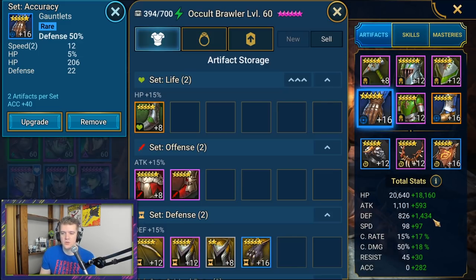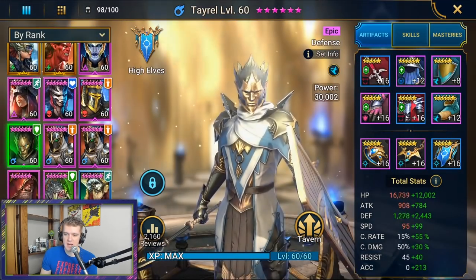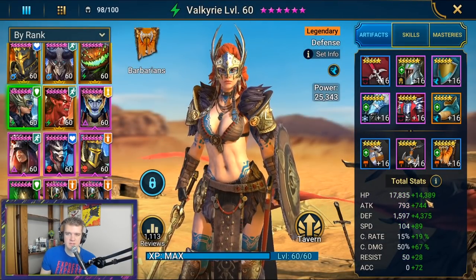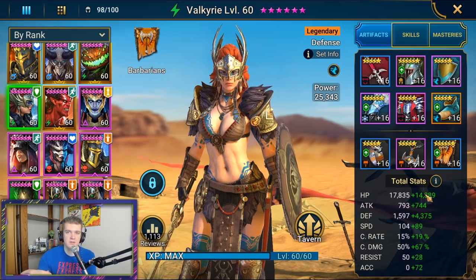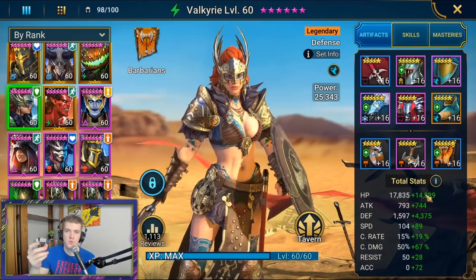When it comes to which type of survivability stat to choose, nine times out of ten you're going to want to increase defense percentage over health percentage. Defense is just a significantly better stat for clan boss. For example, Tyrell is in the 4k defense range and Valkyrie is at almost 6k. Those numbers won't apply to everyone, but that's the kind of defense level you're going to want to look for eventually.